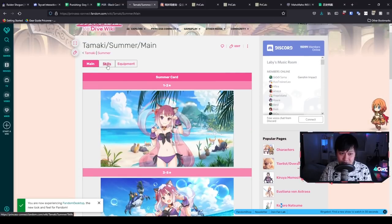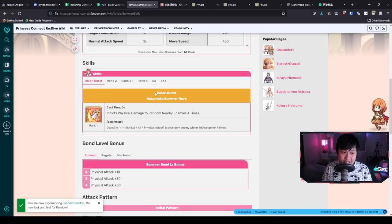On Summer Tamaki's UB — Neko Neko Summer Rave — it inflicts physical damage to random nearby enemies four times, with a range of 480. That random targeting should raise some red flags, because it makes it unreliable when there are multiple targets, like in arena. There are mechanics you can use to take advantage of this, but in a nutshell it is pretty much pure DPS.